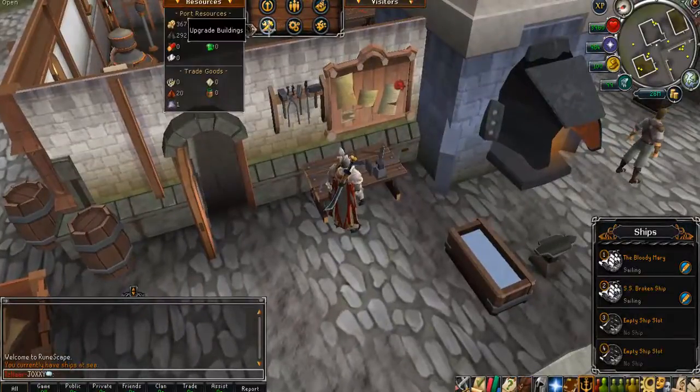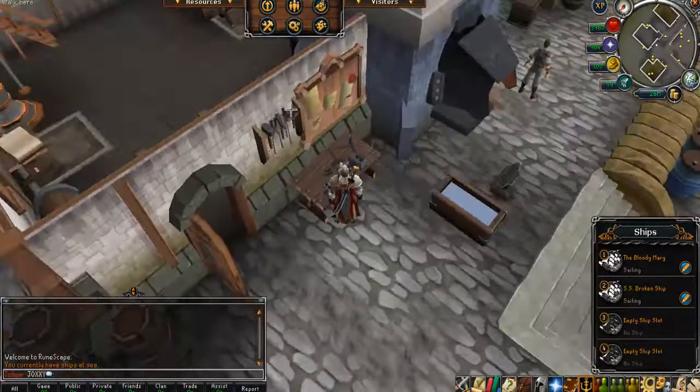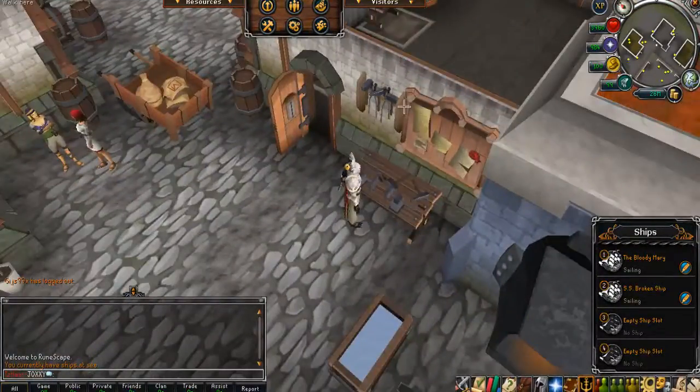This is in order to upgrade your building to a workshop. Usually this building will be completely empty, but now once you've upgraded it you'll get all the stuff. I'll just go through it right now.